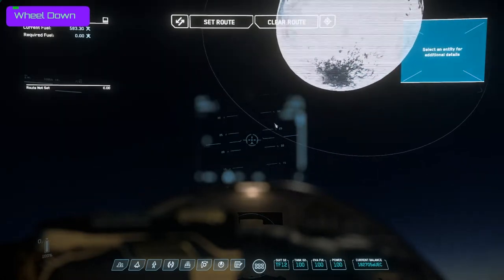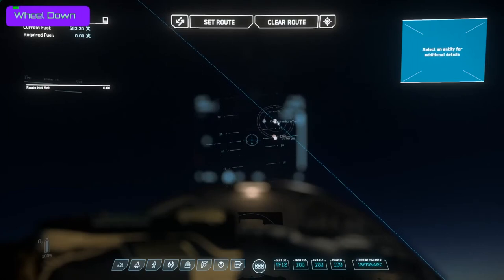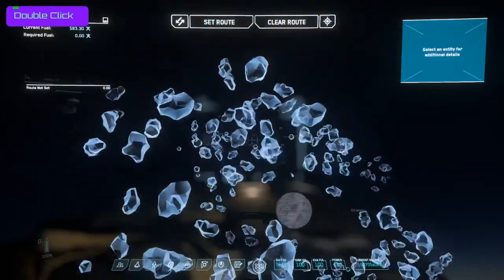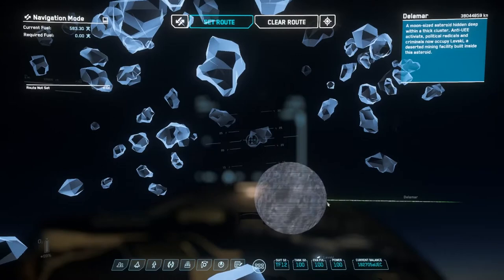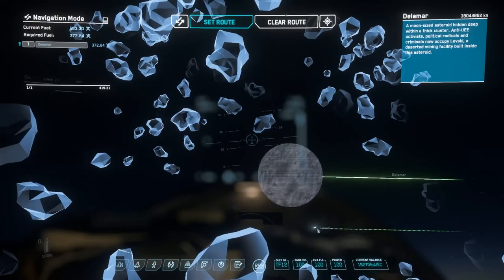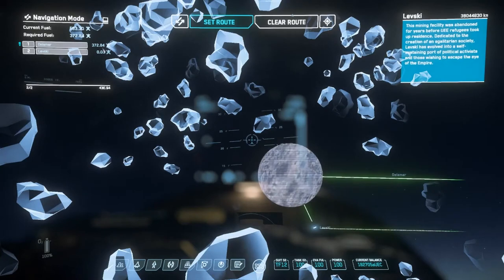Let's say I want to travel to a nearby location. This is more of an asteroid — it looks like a planet but it's really billed as more of a large asteroid, like Pluto or something. I click it once and you can see this green line locked onto that target, meaning my quantum is firm and I can click 'set route.' More likely you're going to be picking a location on a planet, so I can click that and then 'set route.' It gives me a multiple jump point — over here on the left it's telling me it's 372 fuel required and my current fuel is 583.